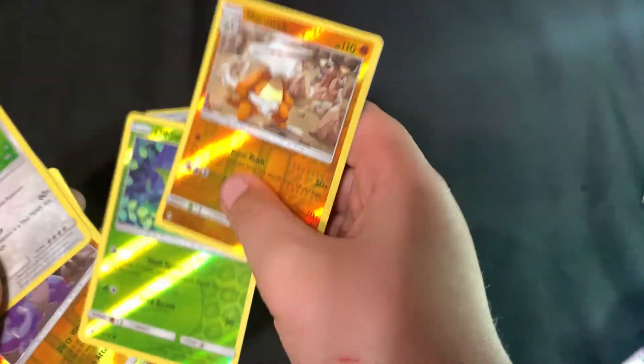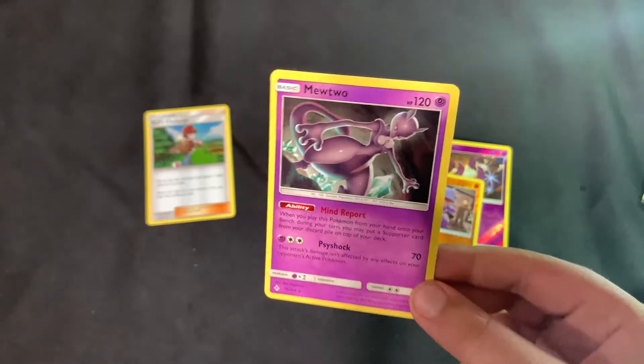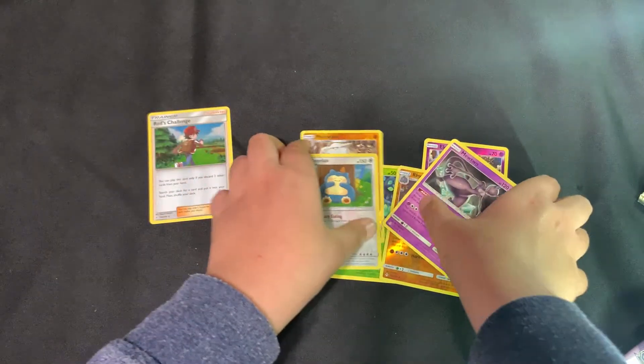So yeah, this is just a finish to the last opening, but because it stopped working — it just cracked and stopped — I'll have this video. This is what I just got for the holographics: last time I got a Snorlax holographic, and then I've got like four reverse holographics and some more over there. Then my favorite one — I got Mewtwo. It's kind of bad, like its move set on this card, but yeah, those are the pulls pretty much.